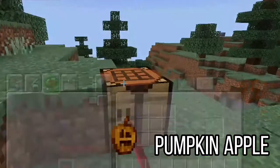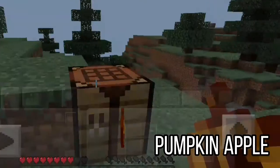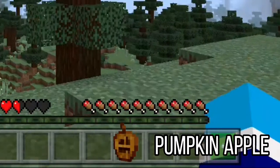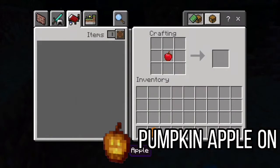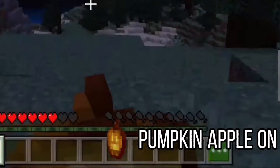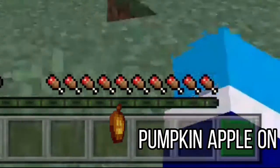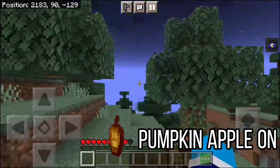A pumpkin apple can be crafted with a carved pumpkin and an apple. When consumed, it gives you saturation level 10 for 5 minutes. You can also craft a jack-o-lantern with an apple and it makes the pumpkin apple odd — and yes, that's literally the name of the apple. Not only does it give you saturation level 10 for 5 minutes, but it can also give you night vision for 10 minutes.